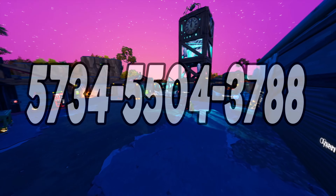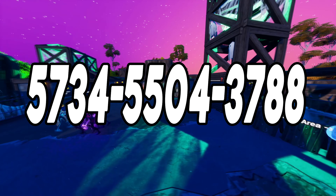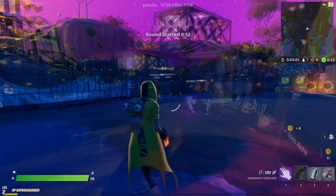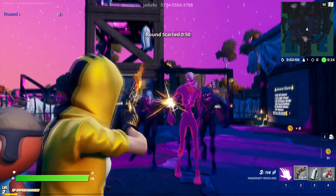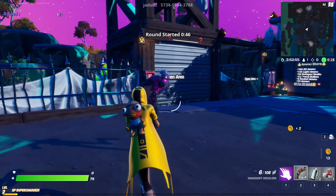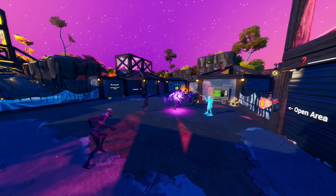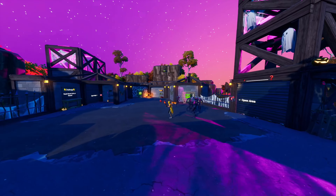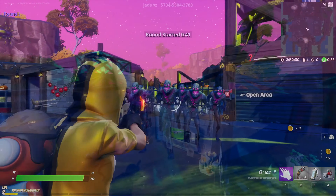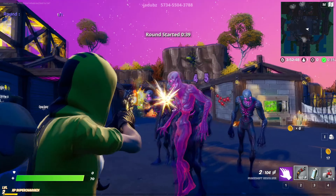Now we have come to the fifth map, called the Halloween Zombie Survival Map. Here we have a small but hard zombie map where you are stuck in a playground and you have to try to survive for as long as you can. At the start you will get a low-tier weapon, and the more zombies you kill, the more bullets and money you get, which you can then exchange for better equipment and much more. So if you like zombies and Halloween, for sure try this map out and don't forget to have fun!